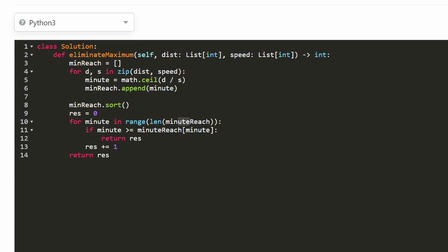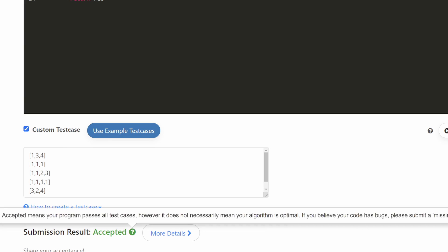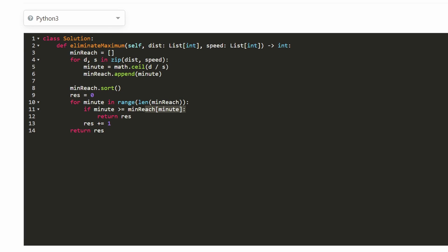There were a couple of typos — the array was defined as min_reach so we update references accordingly. Other than that the code is correct. Scrolling down, you can see it gets accepted in the contest. Who knows, maybe there's a linear time solution — if there is, let me know in the comments. I hope this was helpful; if it was please like and subscribe, it supports the channel a lot. Thanks for watching.